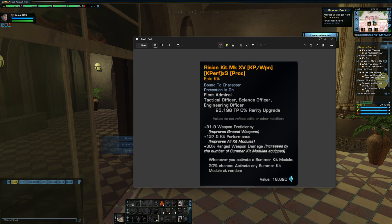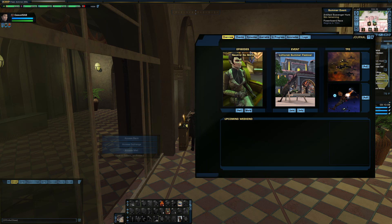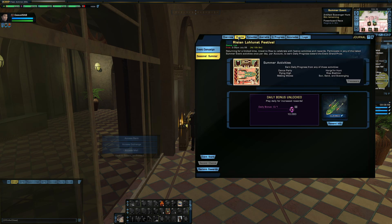The first thing I need to quickly recap is how to access the Ryza summer store outside of the summer event. The summer event is only up for one month out of the year, and the way to access it outside of the event is — if you're on PC — you can hit J to open your journal, or hit the button at the bottom left of the minimap right above the C store tab, the mission journal. Open that up, go to the events tab, go to the event store.